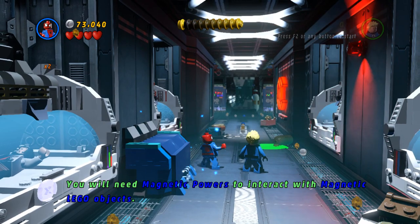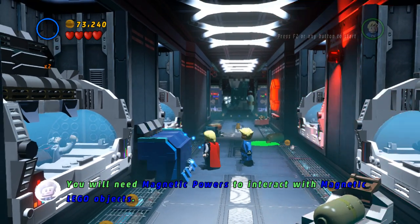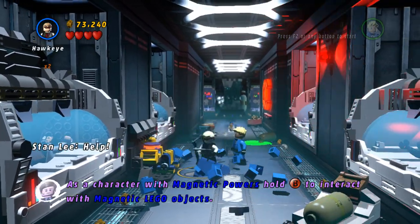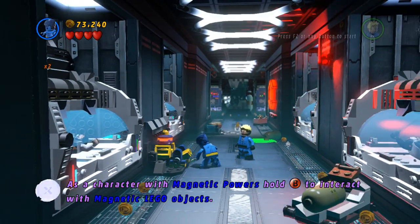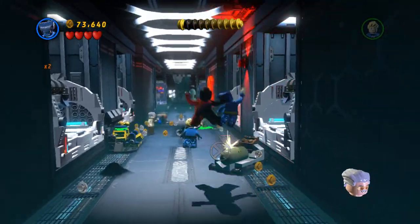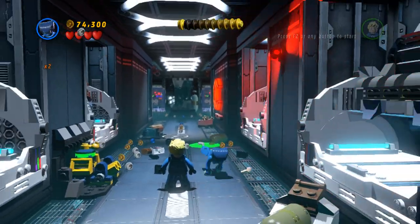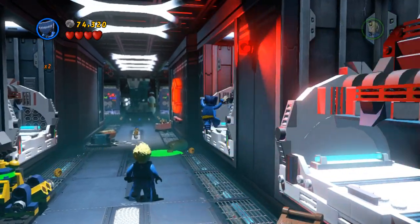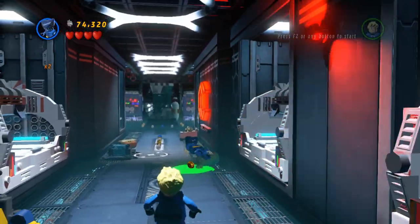So now that we're in the fourth area, we need someone with magnetic power, and Wolverine — or Beast; Beast works too. You just saved Stan Lee! Jumping here you get number nine. Number ten is during the boss fight, so I'll see you there.